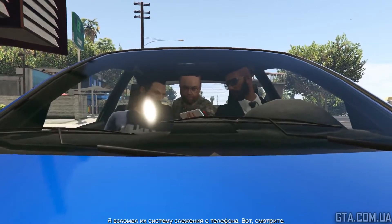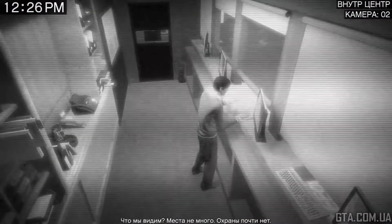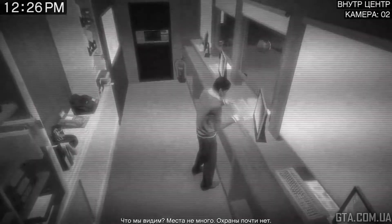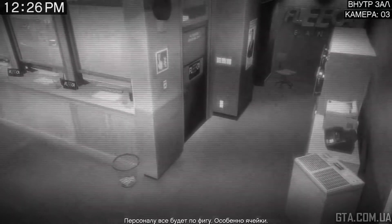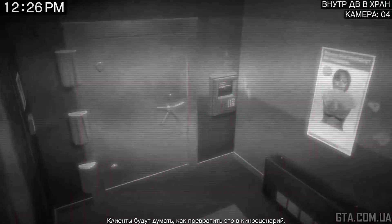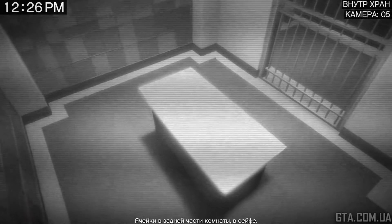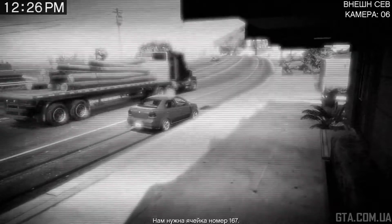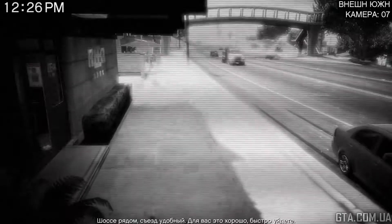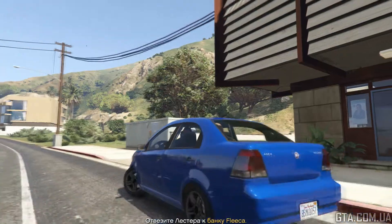I've patched into their security feed on my cell. Take a look. Small joint, not much security. Staff won't give a crap, especially about the deposit boxes. Customers will probably be thinking how to turn this into a screenplay. The boxes are in the back, behind a safe door. We want box number 167. It's right on the highway with good access — that works for you, you can get out quick. But it'll also work for the cops.